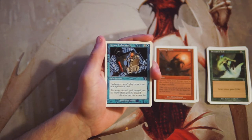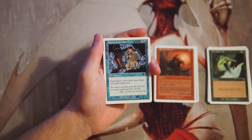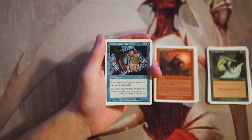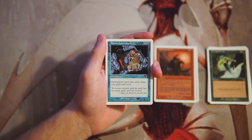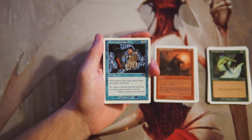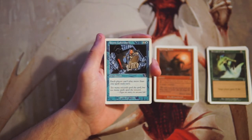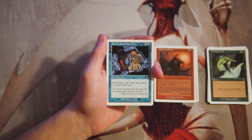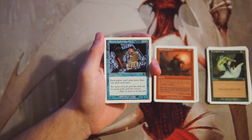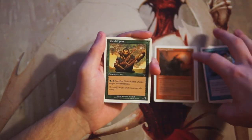Our first uncommon is Arcane Laboratory — an enchantment for two and a blue where each player can't play more than one spell each turn. This is a heavy lockdown card. I'm not a fan in limited because you're basically counting on your spells to always be better than your opponent's. Maybe it's good sideboard tech against a red aggro deck, but I wouldn't mainboard this. I didn't draft during this era, so I'm not 100% certain, but I don't think it's a great card.